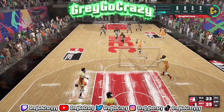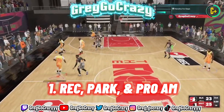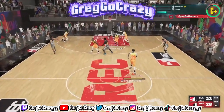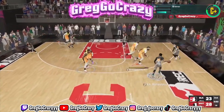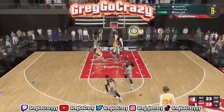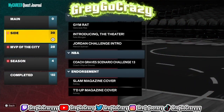The first thing you're gonna want to do is hop in the Rec, Pro-Am, or the Park. Each game gives different VC — for a Rec win you get about 1,000 VC, for the Park you get around 400 to 500, and Pro-Am gives real VC too. I recommend playing the Rec if you can, and you can see I was going crazy in the Rec.